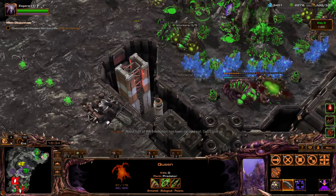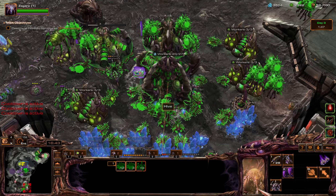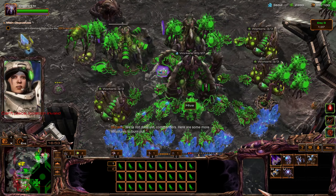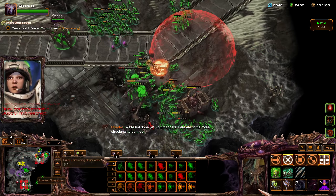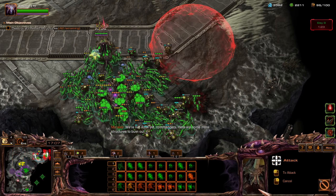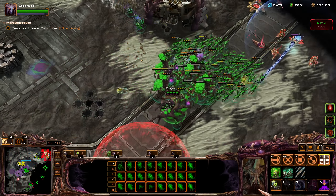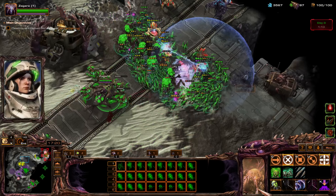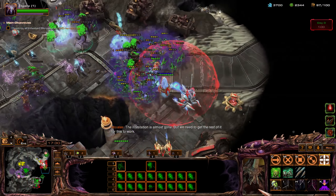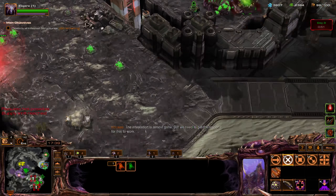Additional creep would be nice. We're not done yet commanders — here's some more structures to burn out. Allied forces are under attack. Aberrations are good for popping force fields. Our supply is tapped out. Zerglings are really good at clearing out enemies.